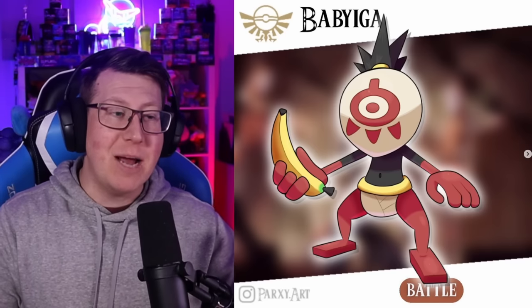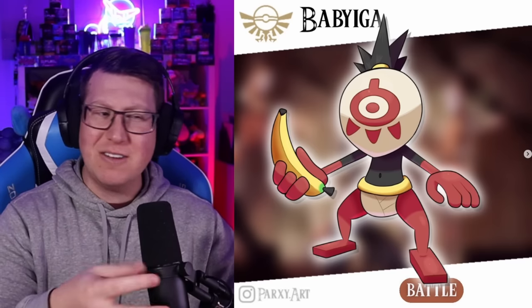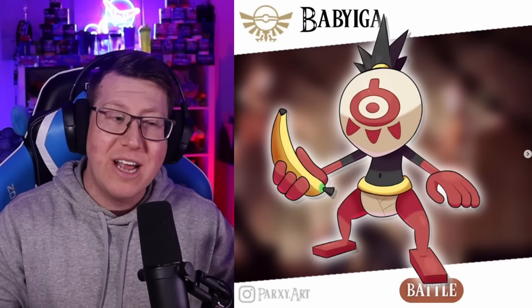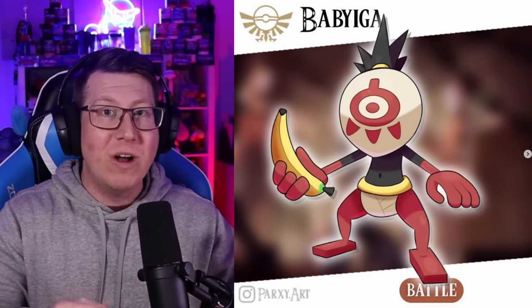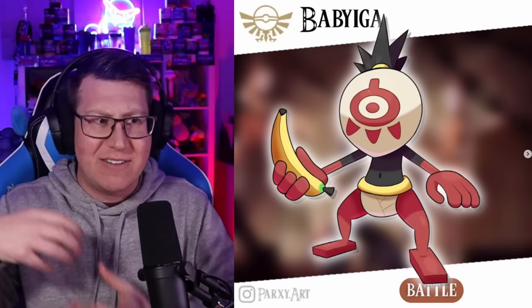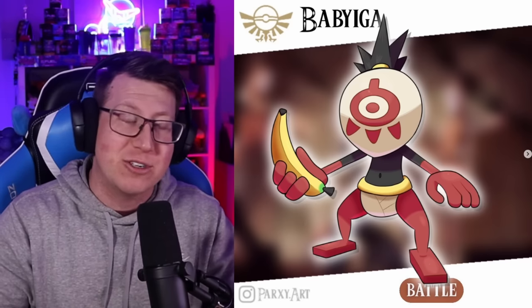Baba Yiga is a fighting type Pokemon, but it's very cool because it's kind of like Ditto. When you encounter it, it disguises itself as a random Pokemon and only becomes a Baba Yiga once you attack it or it attacks you. It changes from the type it's disguised itself as into its true form.